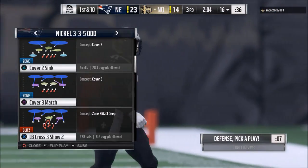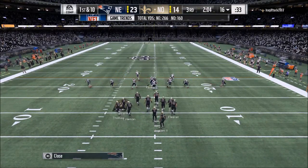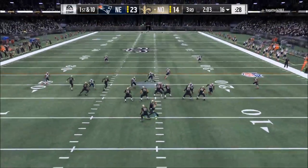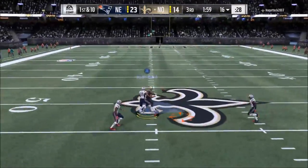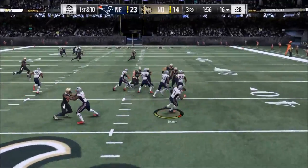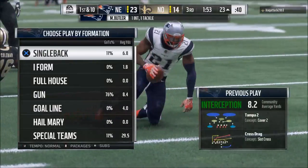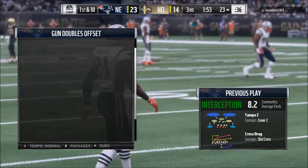When you call Cover 2, the only thing that's really open is the deep middle — we're talking post routes, that kind of thing. There's not a whole lot of really big-time openings. Right there, that's the opening against Cover 2: that deep seam throw. As you can see there, the defense collapsed on it and we made a play, but that's the opening against Cover 2.